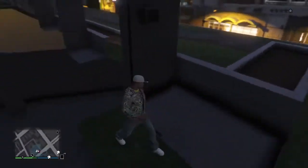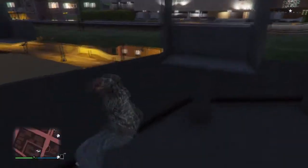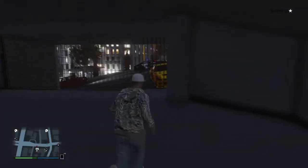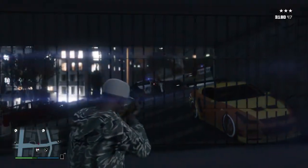Wenn das nicht sofort gelingt, lauft ein bisschen rum und versucht es erneut reinzuspringen. Wie ihr seht, habe ich auch zwei, drei Versuche gebraucht, bis ich dann endlich im Inneren dieser Garage gelandet bin. Aber das schafft ihr schon.